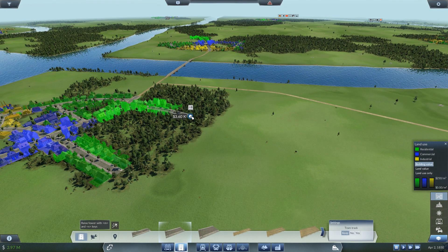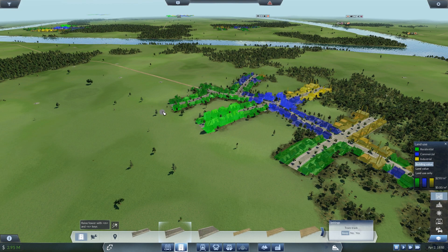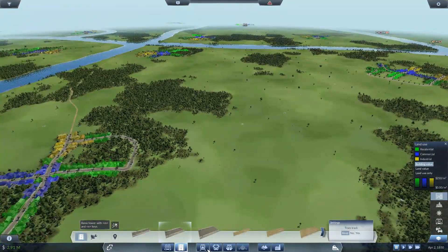I tend to like putting curves in my corners rather than hard corners — the main reason is that vehicles don't have to slow down as much going around them. I think we can connect up three stations here. Some other aims: I will try to make every line profitable — that's another aim for this walkthrough. So there we have it, those are all connected up. Let's put in our stations.